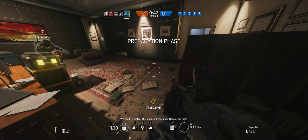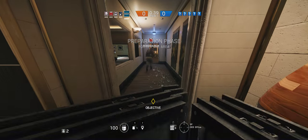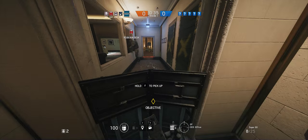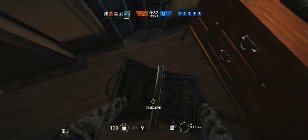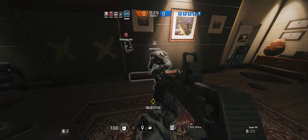We need to protect the biohazard container. Secure the room. No Rook or anything. He's mounted. Let him come. Setting the welcome — that portion had to stay clear.